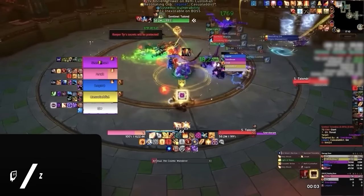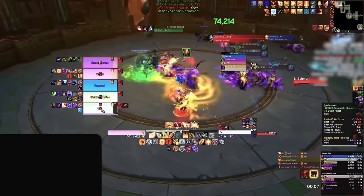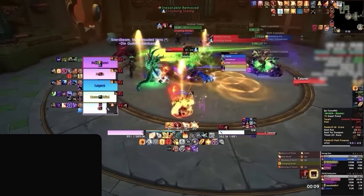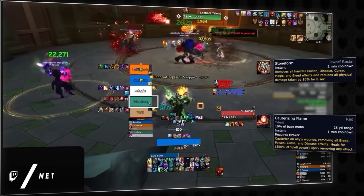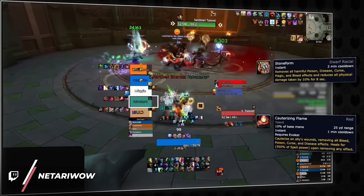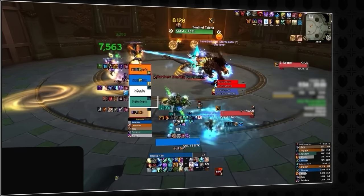When engaging the boss, the first mechanic will always be an Earthen Shard. How you choose to handle this one is up to you. As it's common practice to lust on pull on this boss, on lower level keys most healers tend to just utilize the increased haste to heal through it with some standard spot healing. On higher level keys, you may want to look to have that player use their dwarf racial if they have it, or any personal they have access to. Otherwise, give them an external.